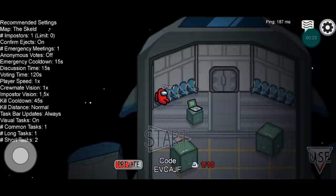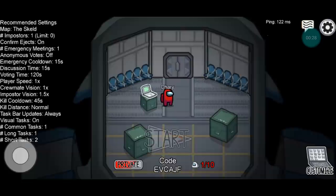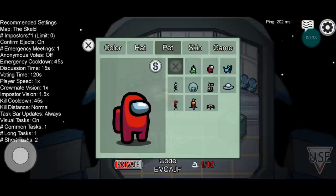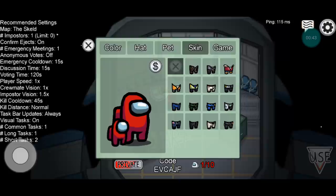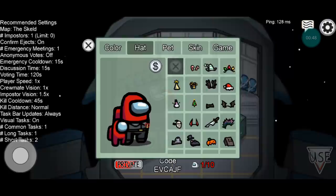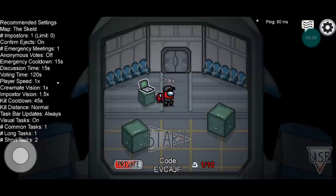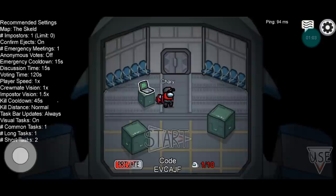As I mentioned earlier, you can actually get the airship map early if you download this mod — it's not out yet but you can get it a few days early before the update is released. The cool thing about this mod is that you can get every single pet in Among Us for free. You can see I just got the mini crewmate, and I also have some skins — let's put on the wall guard set. We also have the Christmas stuff as well, and I got everything for free. So this method is really cool: you can get the airship map early and get every single item for free.